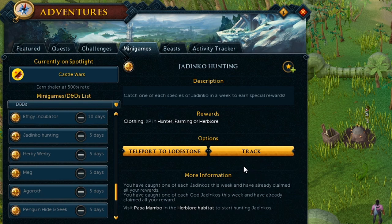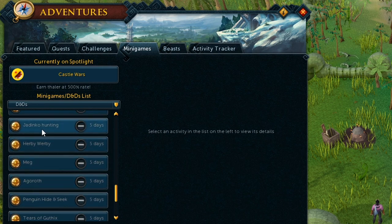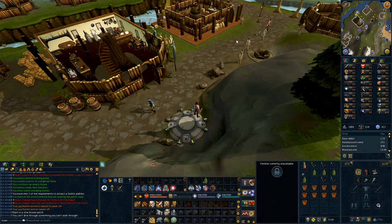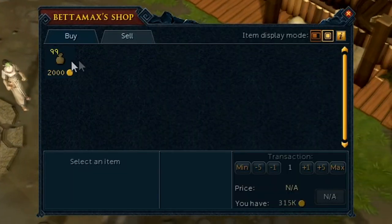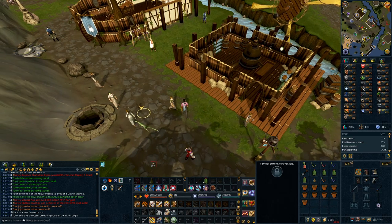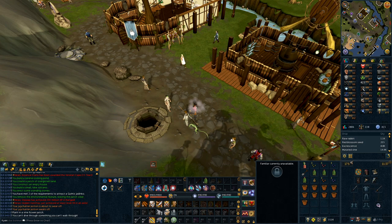If at any point during this you are unsure which ones you have caught, just go to the minigame menu, click D&Ds and Jadinko Hunting. It will show you a list of which ones you already have caught and which are remaining. With all of these items in your inventory, we will be headed to the Herblore Habitat. To get there quickly, you can just buy a teleport from Betamax right next to the Taverly lodestone and use that to easily get there.